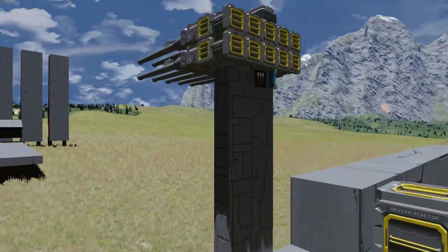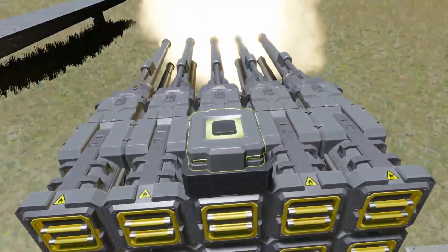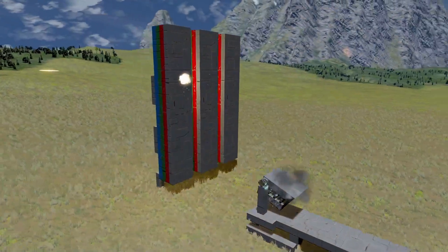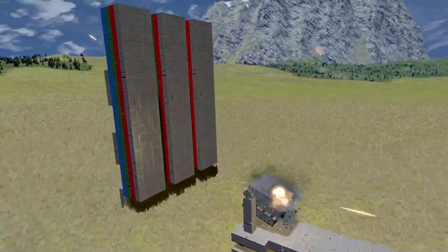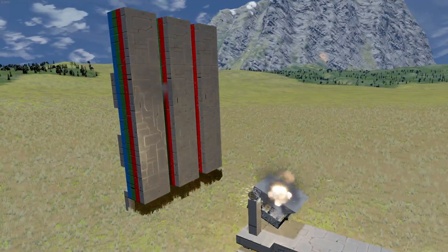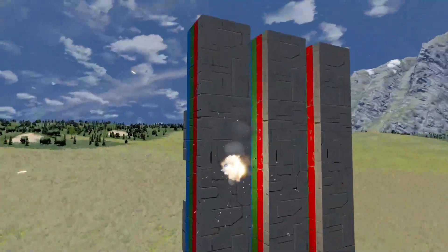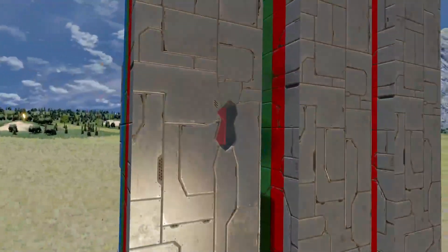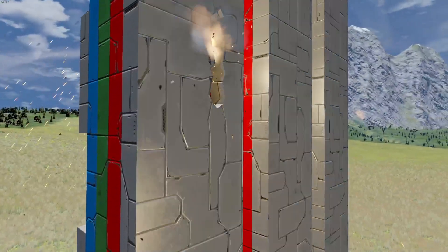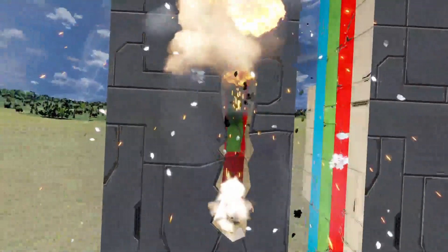Here I have a demonstration rig to show off how the ricochet looks like when it happens. The shell now has proper deflection and does reduce damage to whatever it hits next when it does. Previously, assault cannons could penetrate light armor without problems. Now it takes a few more hits after a ricochet to destroy the light armor.